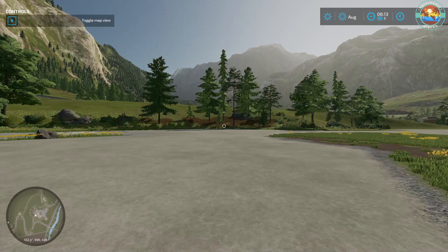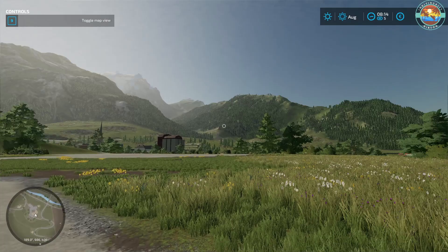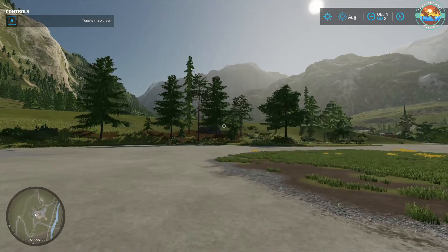Bang, straight in. It is August, 13 minutes past eight in the morning and we have half a million euros in our pocket. Welcome to Urlengrad. If anyone hasn't seen this map already, it's beautiful — lovely mountainous views.